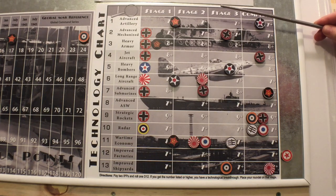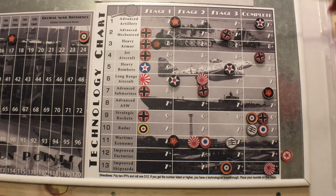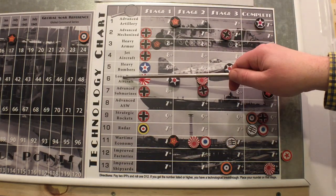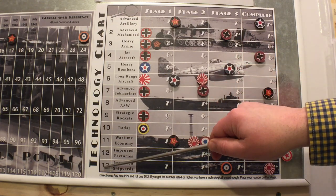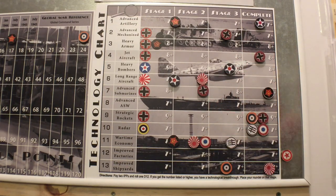Technology doesn't officially start until July 1939 in this game, but I have two house rules. The first I borrowed from General Hand Grenade: at the start of the game, everybody rolls a free tech roll. You roll a d12 and pick the one you don't want. If you get a 7 and don't want advanced subs, you get number 13 instead.